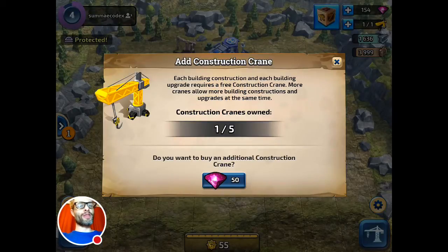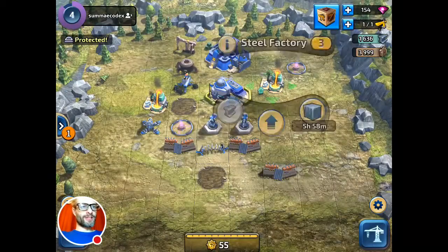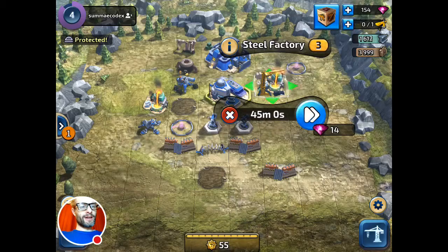This construction crane is interesting from a monetization point of view. At the moment I can only upgrade one thing at a time on my base. I can buy more construction cranes — in Clash of Clans you had the third builder, which was like five dollars to buy, and a lot of games used that as a monetization loop. In this game it's quite old-fashioned to only do one thing at a time. You can see I can upgrade my steel factory — it'll cost 50 steel and take 45 minutes.